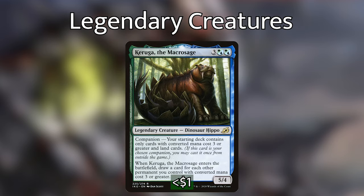Kinnan, the Bonder Prodigy — here referred to as Kranko the Macrossage — is 3 Simic hybrid for a 5/4 dinosaur hippo. When he enters the battlefield, draw a card for each other permanent you control with converted mana cost 3 or greater. We can cast him, draw some cards, then make copies to draw into more cards to find more legendary creatures.